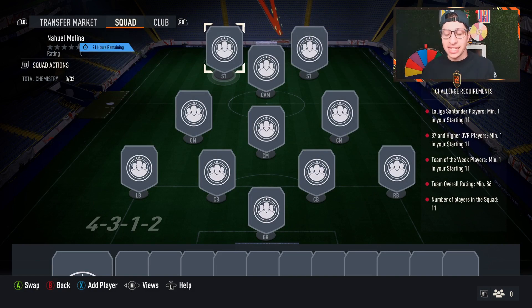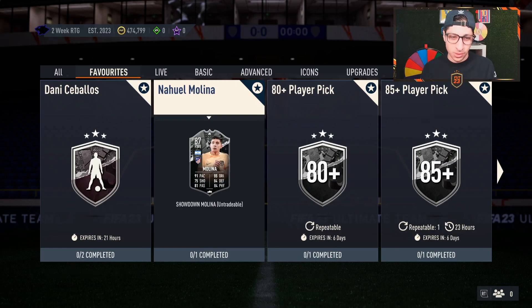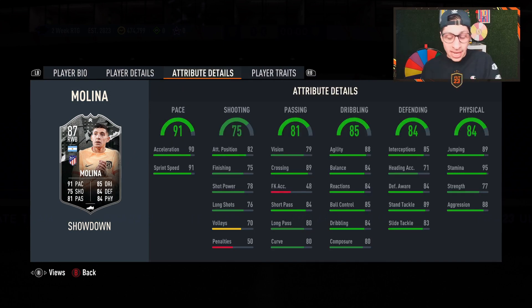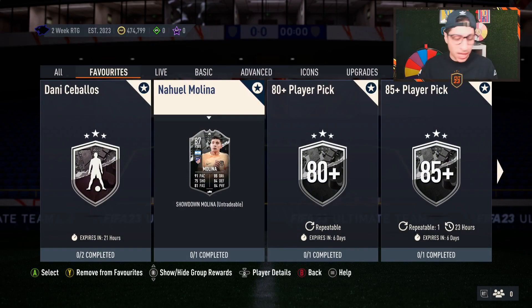Nahul Molina is an 86 overall with a Team of the Week and an 87-rated card within it — that doesn't really change the price much. Three-star, three-star, high-high work rates. He can play right mid and right wing back. He has some decent key stats: 88 aggression is fantastic, good pace splits, really nice balanced dribbling stats, and good defending stats. A lot of people don't have good wing backs, so this card has appeal.